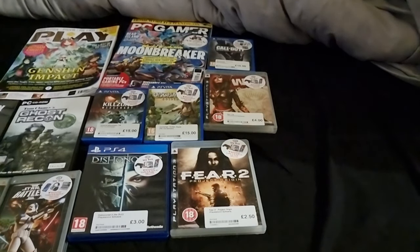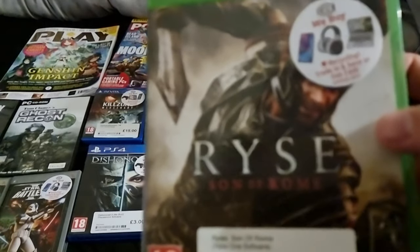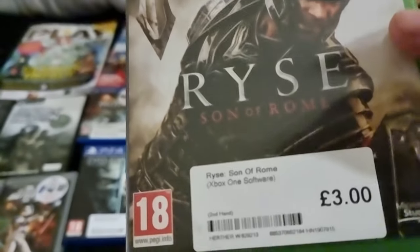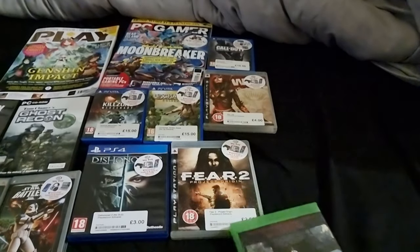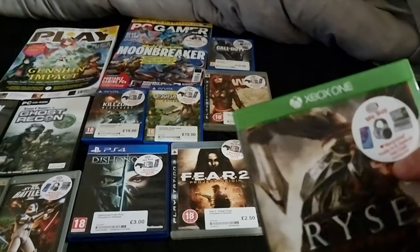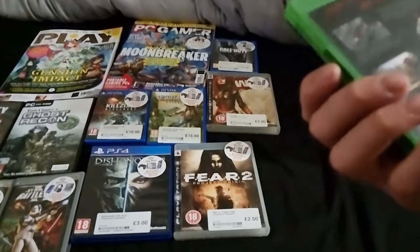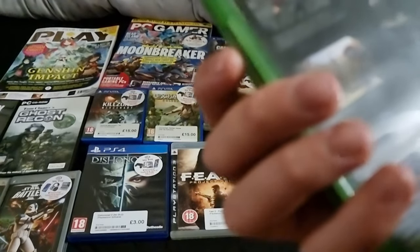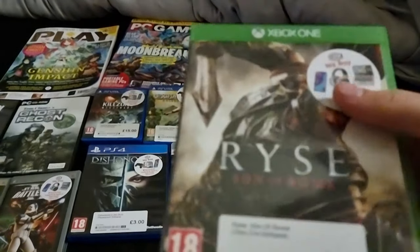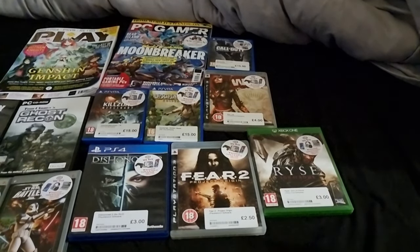We've got three Xbox One games. We've got Ryse: Son of Rome - that cost me £3. These have all come from CEX by the way, apart from the two eBay ones. I love CEX, I so recommend it - I am the reason CEX is still going in my area, I've spent so much money in there. It looks quite cool - 'Buy it as a soldier, lead as a general, rise as a legend.' I've not watched any gameplay; it was cheap, I thought I'd give it a go.